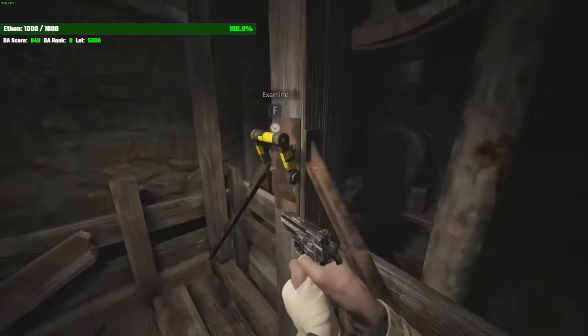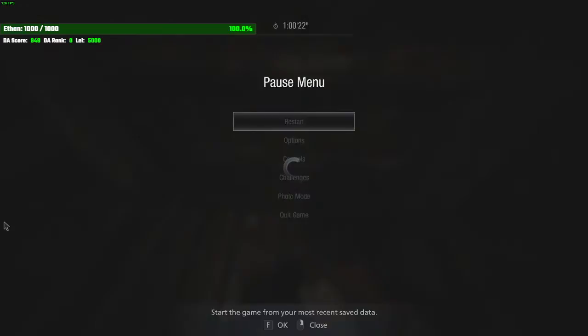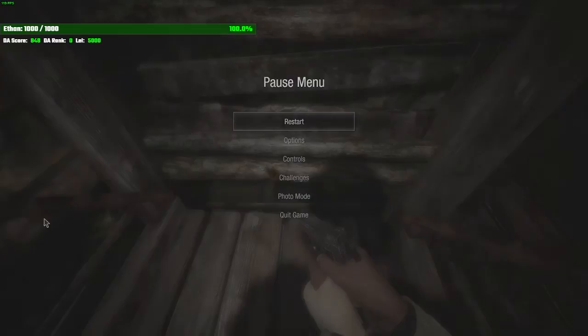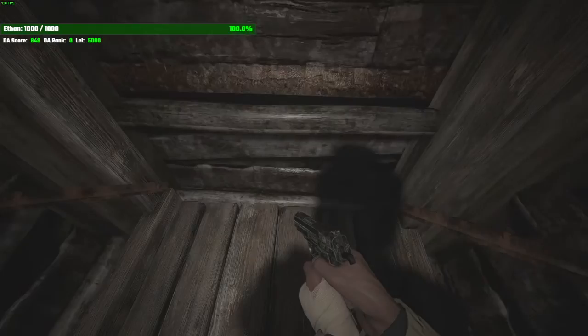This elevator, you can lose a lot of time on if you don't pause buffer it. Usually if you're pause buffering, wait a second, because the loading doesn't start until you go down a little bit. There's a lot of loading on this elevator going up and down. Once you see this lighter area, it's obviously loaded and you're about to be at the bottom.